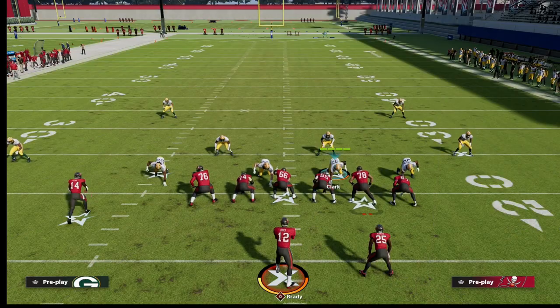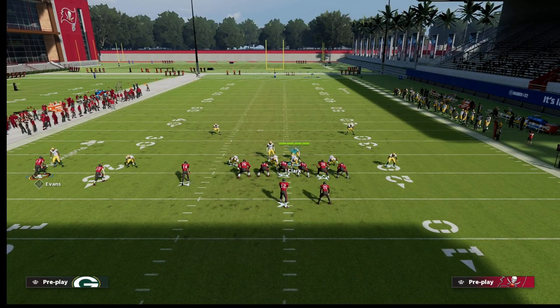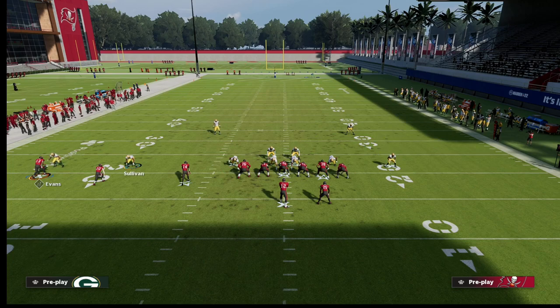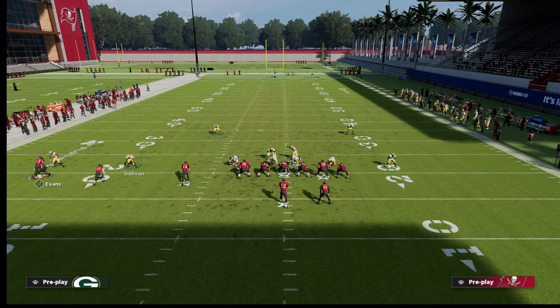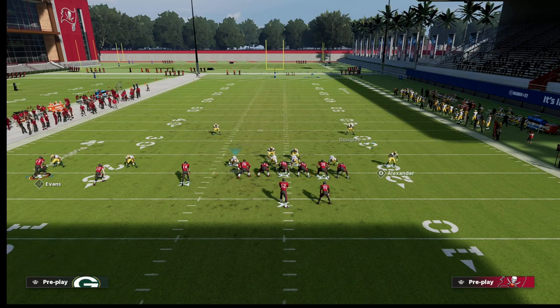With Cover 6's special check, against trip sets Stokes is going to guard the number one receiver wherever he goes. If the number two receiver runs a vertical route, this defender is responsible for taking him man to man. If number 10 runs a flat route, Sullivan is responsible for taking him to the flat. If he runs a drag, Sullivan releases him and jumps to the flat. This defender is responsible for the number three receiver - if he goes vertical; if he goes to the flat, King turns his attention to the number two receiver.